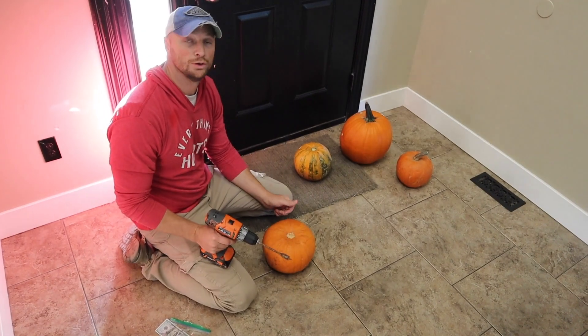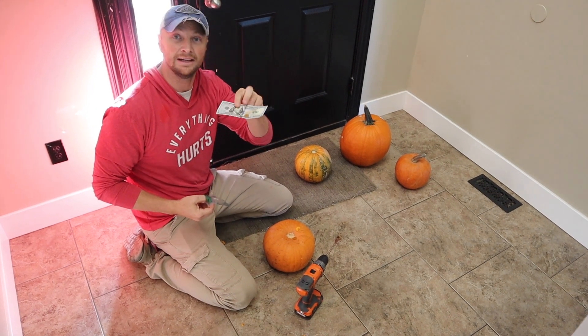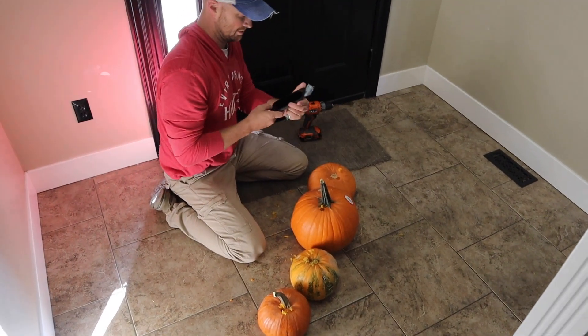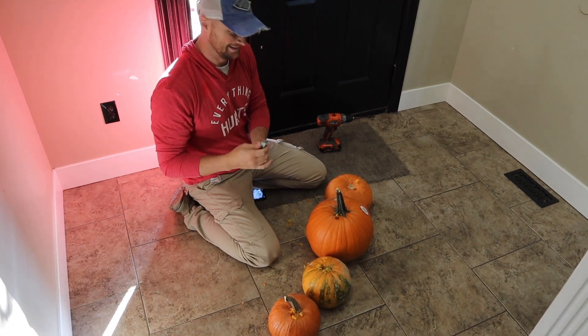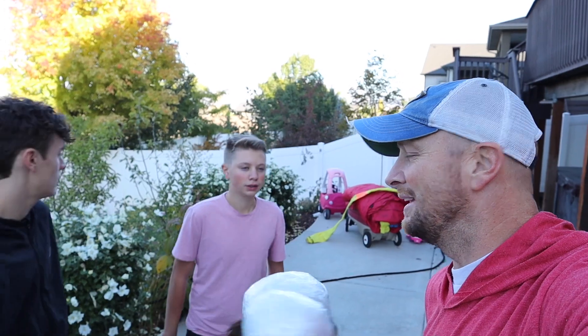We don't know whose pumpkin is whose, so we're going to drill a hole in the top and stick a $100 bill in a baggie so it doesn't get all gunky, and we're going to stick it in one of these pumpkins. We're not sure whose, though. Siri, pick a number one through four. It's three — number three gets it. We have one more challenge. It's the surprise pumpkin — inside the surprise pumpkin I put a $100 bill. It was completely random. Go get your pumpkins and let's drop them.